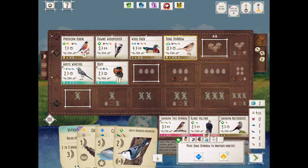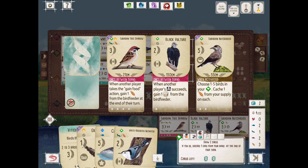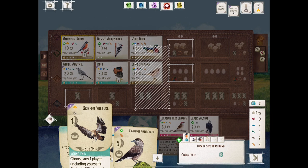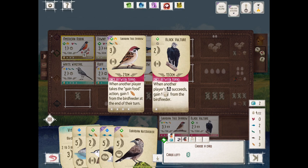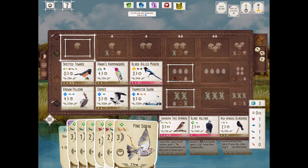For new players: for migratory birds like this Song Sparrow, there's a Lincoln Sparrow and several other migratory birds. You want to take your time with those — just because you can move it to another habitat doesn't always mean you should. We are going to move it down to the grassland to get it out of the way, and then the Eurasian Nutcracker can go down. And we drew another great card — one of the best cards in the game: Benelli's Eagle. We will highlight that next time we get to that player.